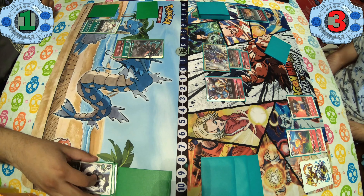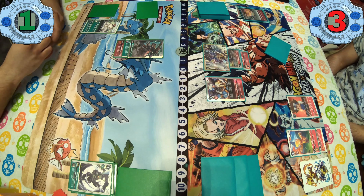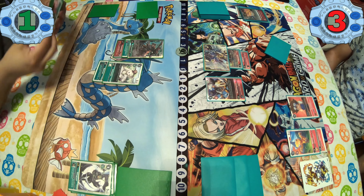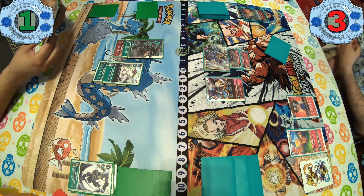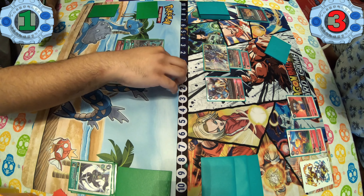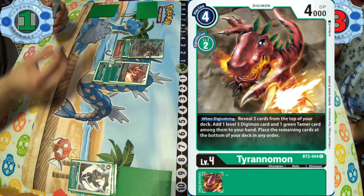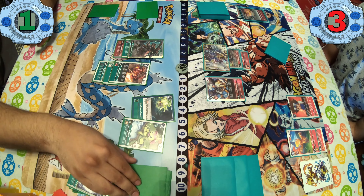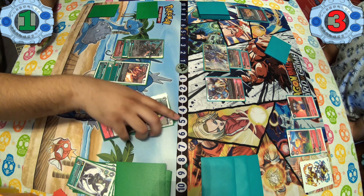I activate Red Memory Boost and go into the Omnimon, swinging for one more check. The reason I went Omnimon is in case he wanted to delete my Gallantmon by clashing into it or going over it. Now it's kind of locked unless he magically reduces 14,000 DP from Omnimon — he really can't get it off the field.